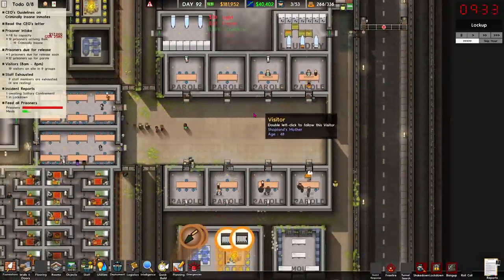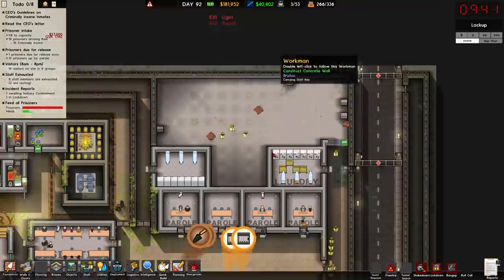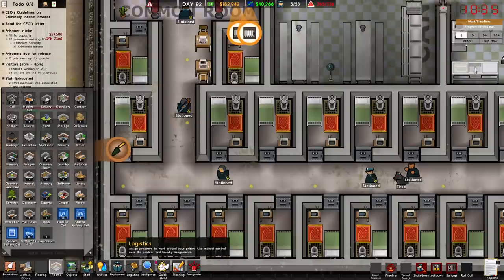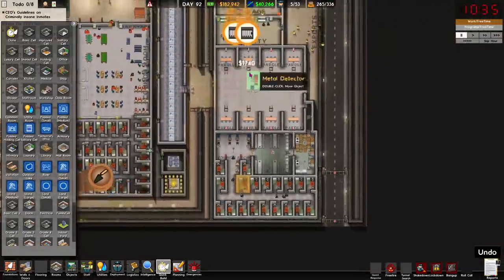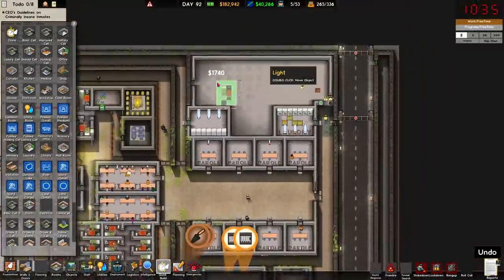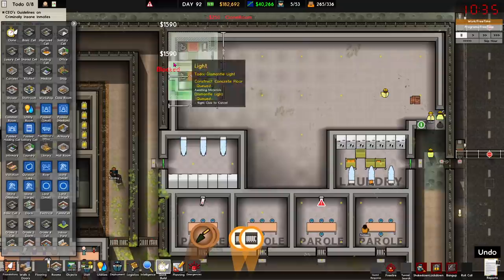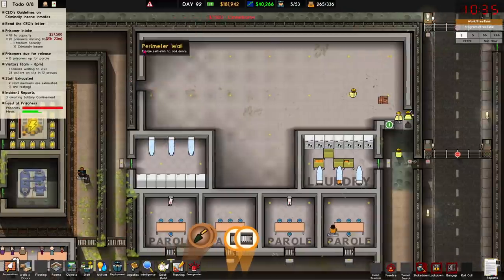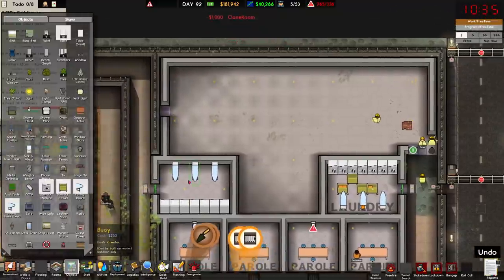Look at the parole lawyers that just turned up — a whole bloody bus of them. Twelve people up for parole. I was even thinking maybe getting rid of the beds and replacing them with comfy beds in supermax to keep them as luxurious and unlikely to rebel as possible. I mean is there any downside to doing that throughout the whole prison when you turn enough profit? Is there a maintenance cost on better furniture?